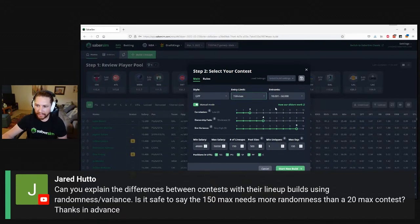Sim variance goes up as your entry limit and entries increase. I don't want to say this is purely scientific, but when we see these trends in the sliders, we can take them at face value because they've been proofed with backtesting. As the contest gets bigger, the lineup needed to win must approach the theoretical optimal at the end of the slate, so the variance slider goes up. More theoretical than practical, but a fun way to think about it.